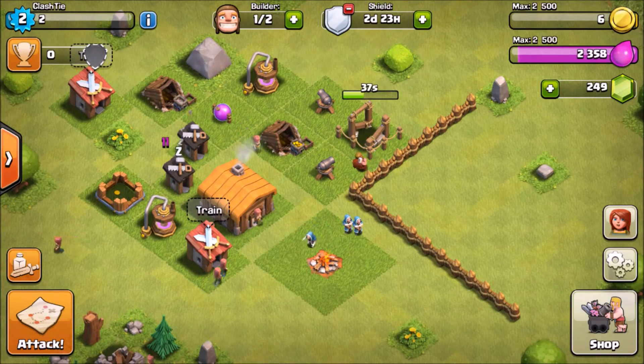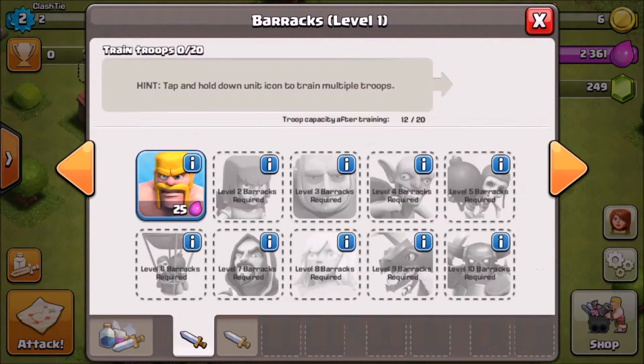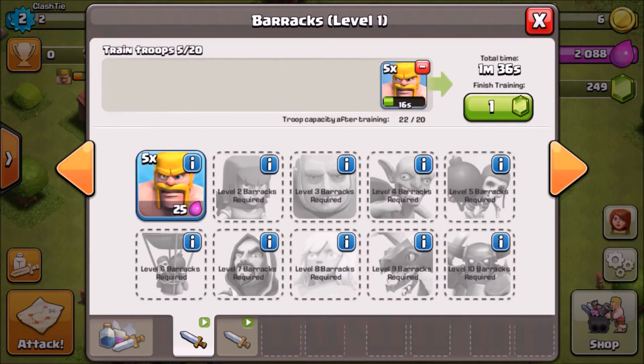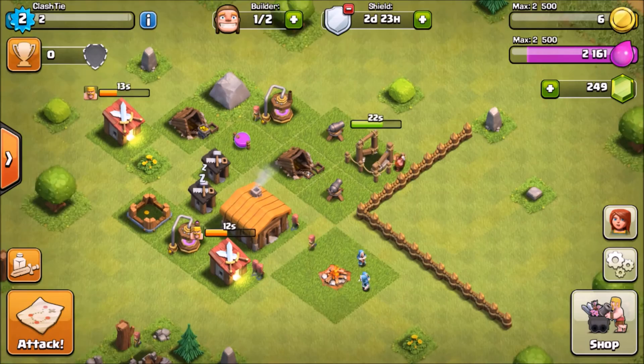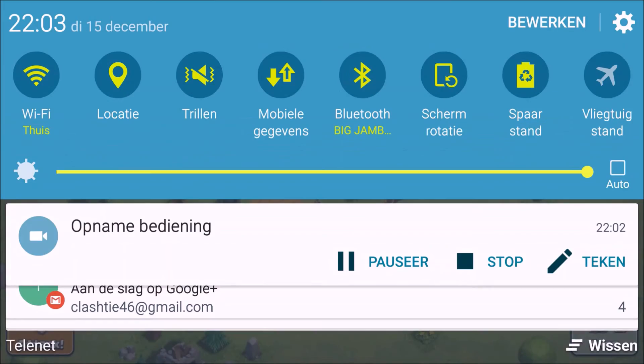If you don't have enough gold, doesn't matter — just train up another army. At this level we only have barbarians, so go ahead and train barbarians. It's important to spread your troops across 2 barracks so that your barbarians will train faster.